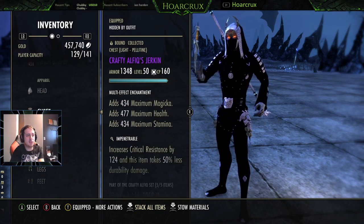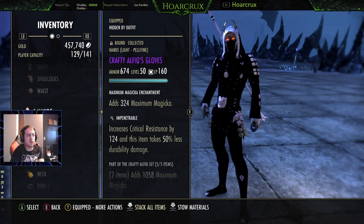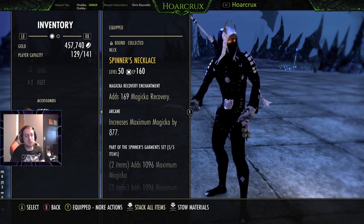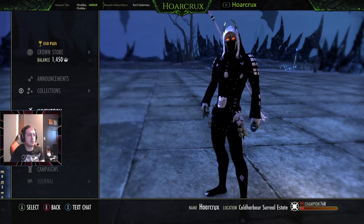For armor, it tanks a lot of shots — run Well Fitted, Sturdy, or any combination of those three. For jewelry, running Spinners with all recovery enchants, though you could probably get away with running one spell damage enchant. That does it for the gear.